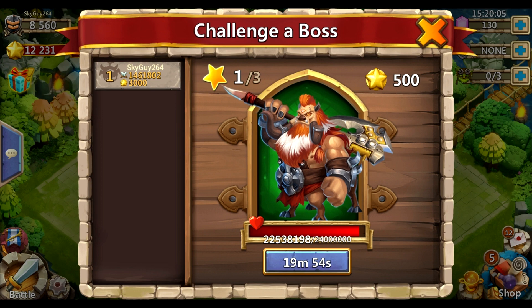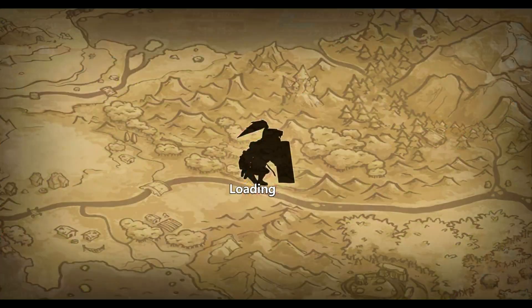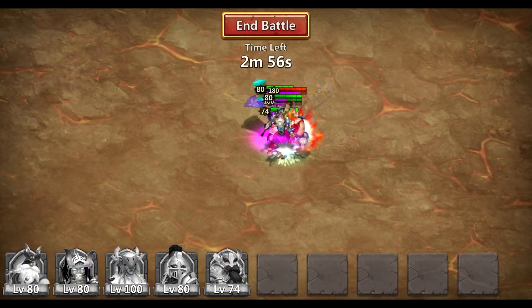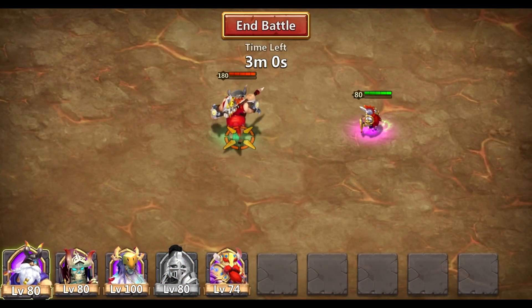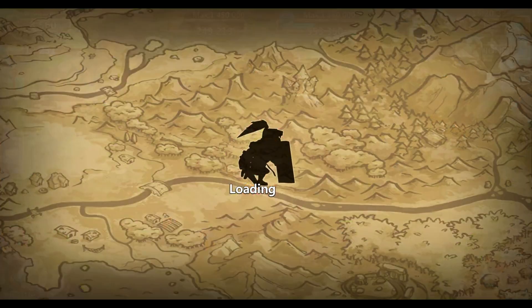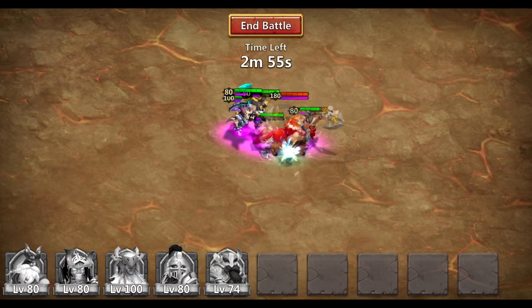So we talked about not putting your puller — your tank — too far in the arena because you don't want them to walk too far, but you also can't put them too close. If you put them close, you're just going to lose out on that free swing you get from all of your heroes while the boss walks to your tank. At this low level you're not going to get any other hits off anyway, so if you put them directly on it, you probably aren't going to be getting as much damage as you could be.